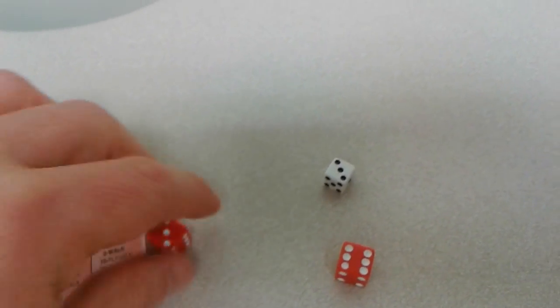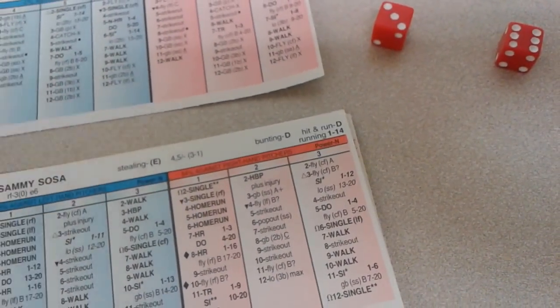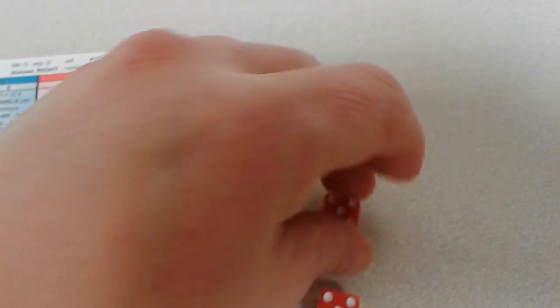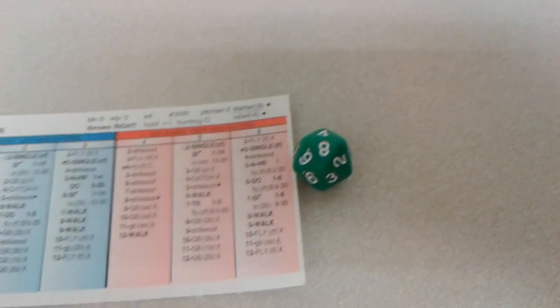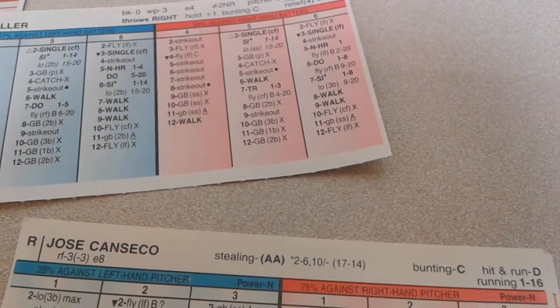For Sammy Sosa — 3-9. Not only did Sosa do steroids, but he also corked his bat, so he was double guilty — a double perpetrator. Here's Canseco; he had the big three-run homer his first time up. 5-10 is a ground ball third base X — that's Schmidt. Schmidt is an E21, and the roll is 11 — E21 to 11 is a ground ball A. Schmidt makes the play and the inning is over. Nothing doing for the not-so-Hall of Famers.